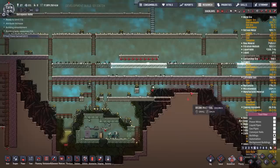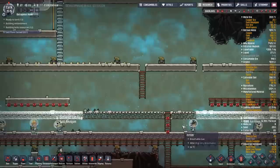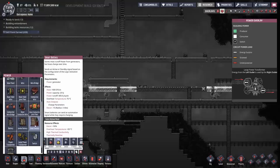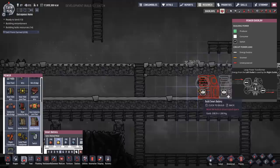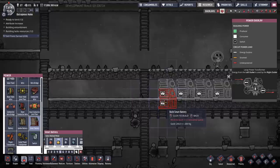This whole bottom row is just going to be battery banks. I'm also thinking about cooling — I'll need its own cooling source. It's kind of mad when you start getting to this level where you're recycling so much stuff and you realize there's an awful lot of processes going on in this game.